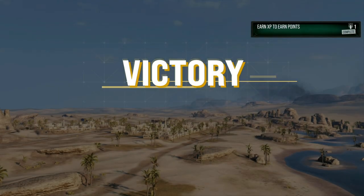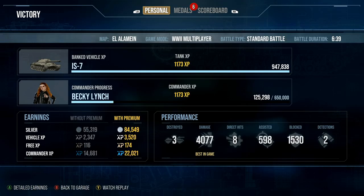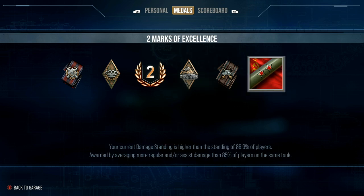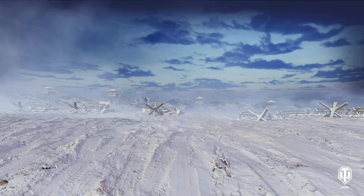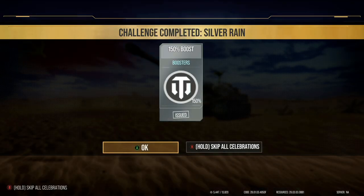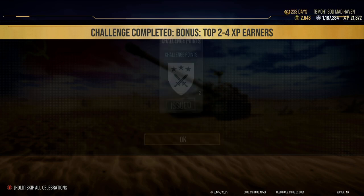That wasn't too bad — I didn't die. I made 84,000 silver and I shot nothing but premium. I almost completed some sort of challenge — apparently I'm working my way back to the third mark again. That's what I get for testing out stuff in the IS7; I'm going to lose marks. I've got to find something that's going to make this tank comfortable. Silver rain challenge complete — 150 bonus.